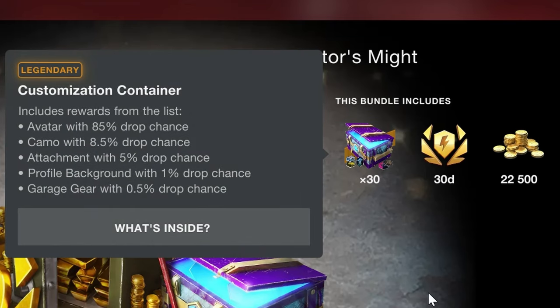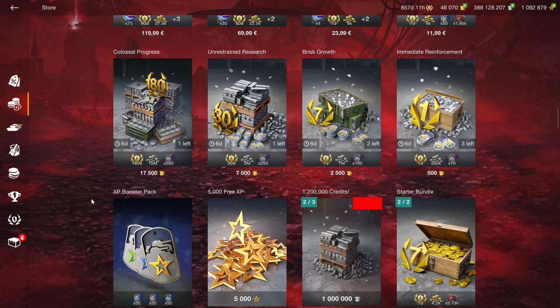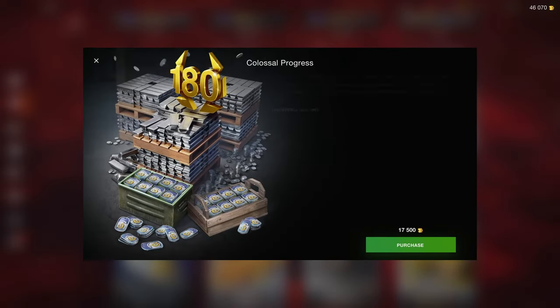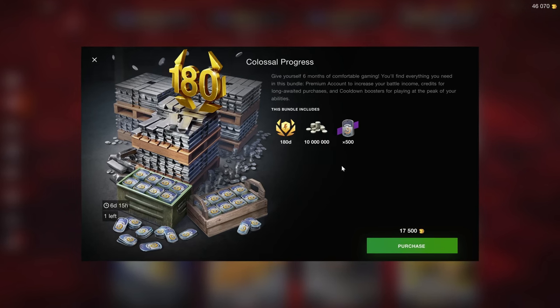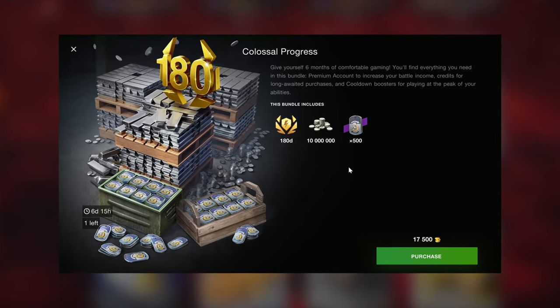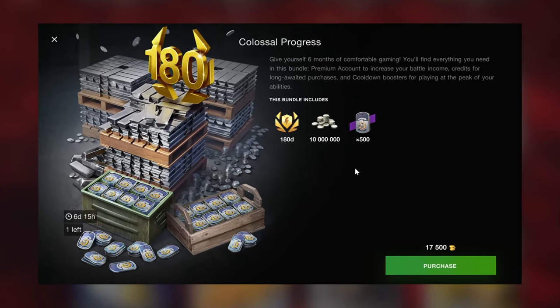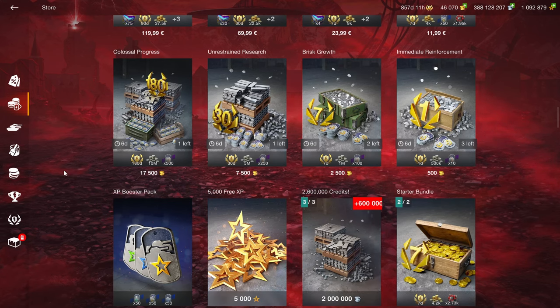The problem with extras like this is that most of the time they essentially stop you from getting real value. The Colossal Progress bundle includes a lot of credits — 10 million — which is about enough for one tier 10 plus equipment, so not really that amazing. 180 days of premium is obviously quite a lot, so it really depends on whether you need an unreal amount of credits. Even so, it is still better to grind those credits out with a good premium tank.